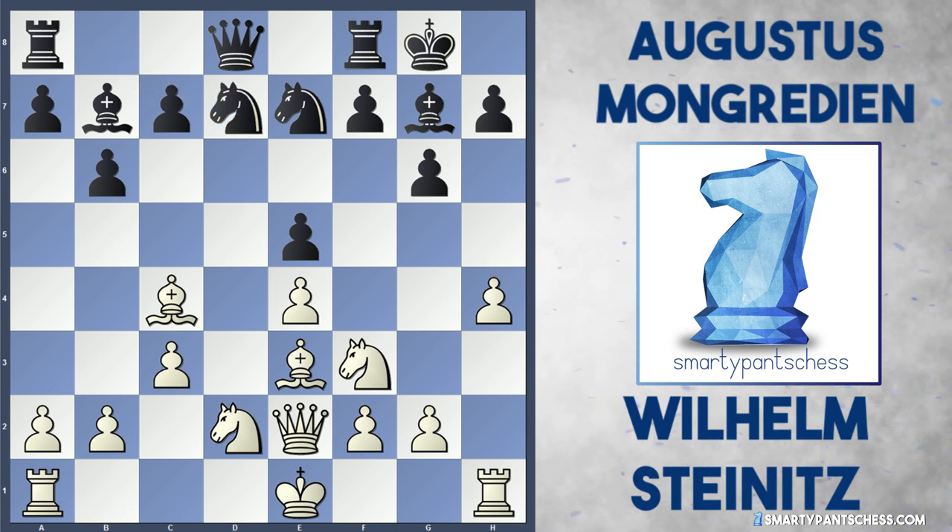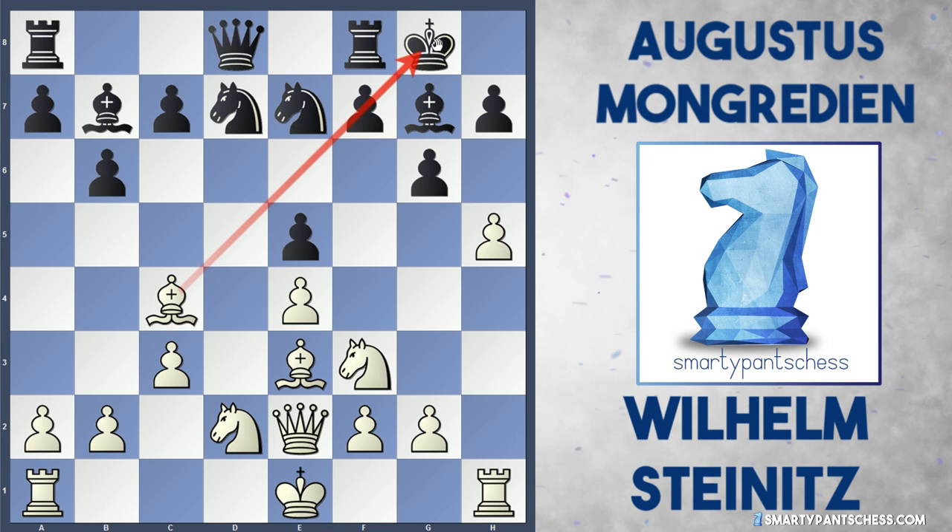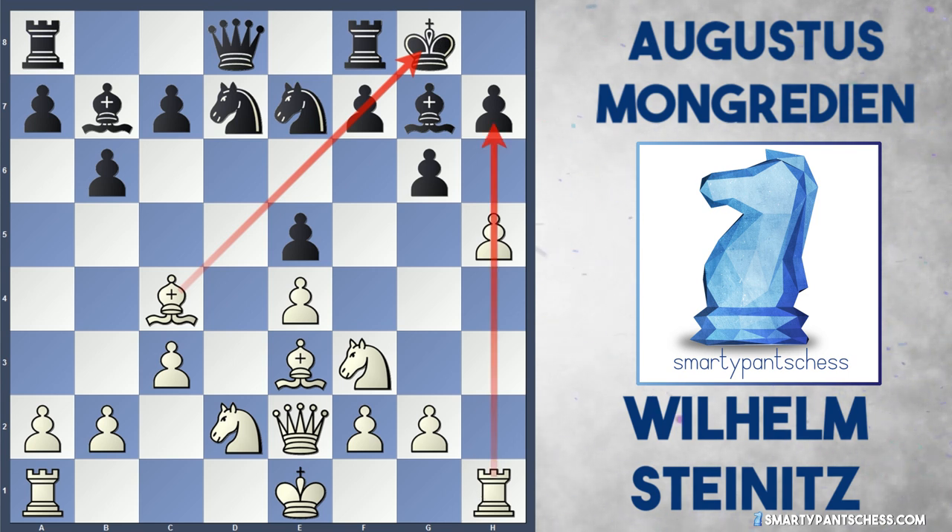Black actually played knight to d7 in the game, but this now allows white to play the move h5, and suddenly they're crashing into black's position. White's got this nice open h-file for the rook, and the nice bishop on c4 causes black a lot of issues as well. Suddenly white's pieces are all ganging up on black's king.